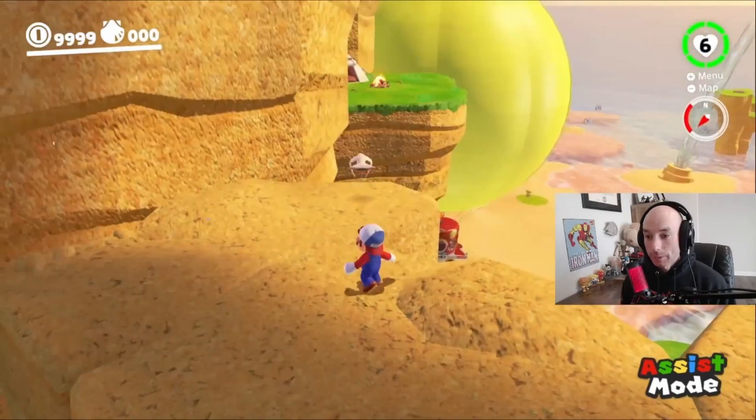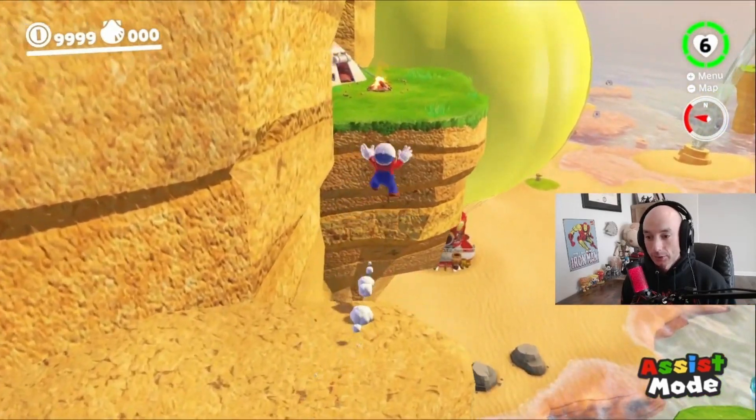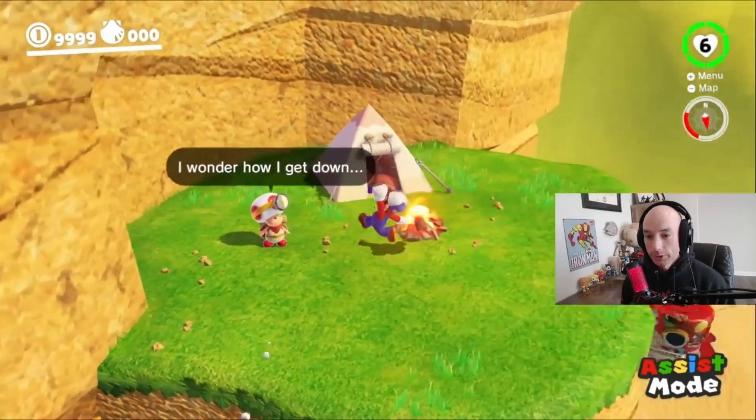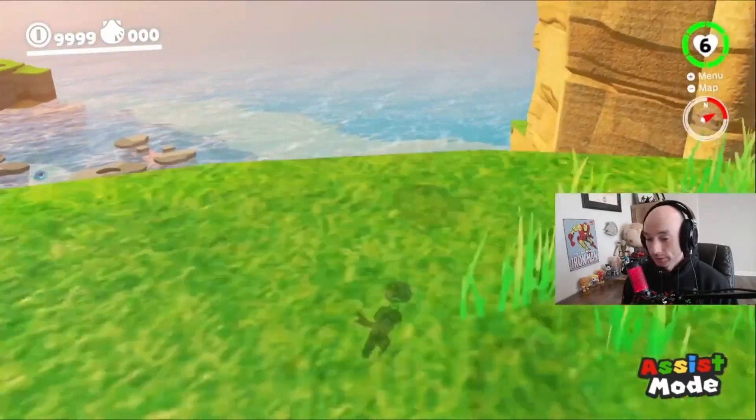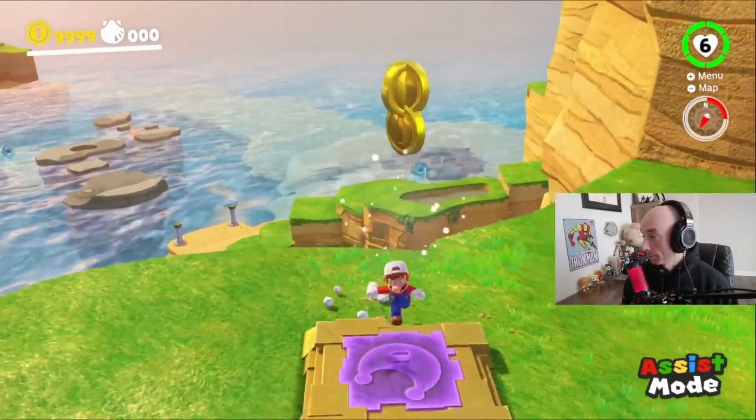There we go. And so we're up here. Captain Toad is right there. Long jump. Look at this — we're big chilling with Captain Toad. Then after that, you can just hop down here. Second moon.